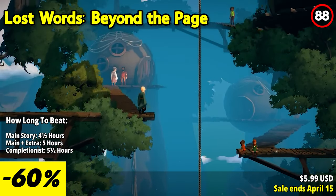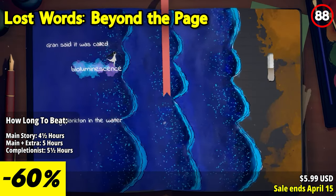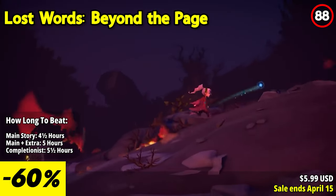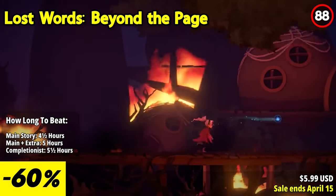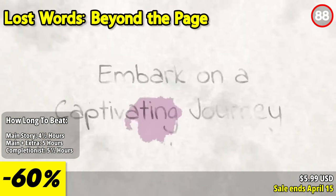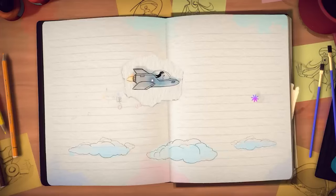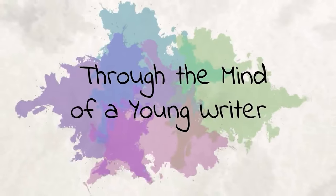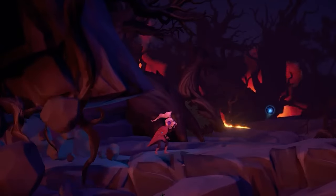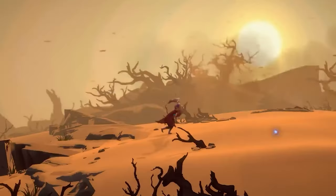Lost Words Beyond the Page offers a unique narrative adventure that melds storytelling and platforming. Players journey through the pages of a diary to explore emotions, solve puzzles, and uncover a heartfelt story. The standout feature is the integration of words and gameplay — players interact with the words written in the diary to influence the environment and guide the protagonist through her journey. The narrative is a poignant exploration of life's challenges and personal growth, and the gameplay seamlessly transitions between platforming and narrative elements, offering a harmonious blend of interactivity and storytelling.